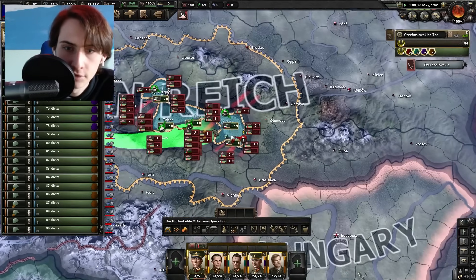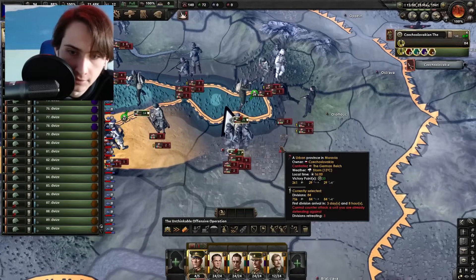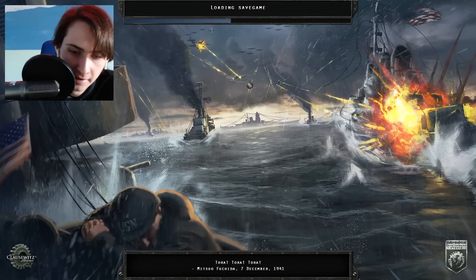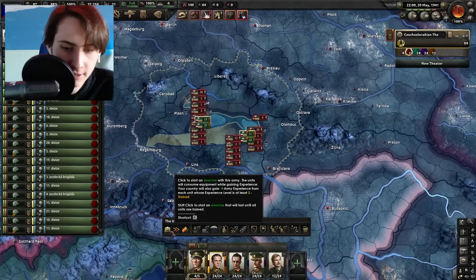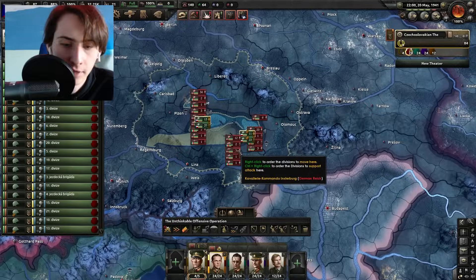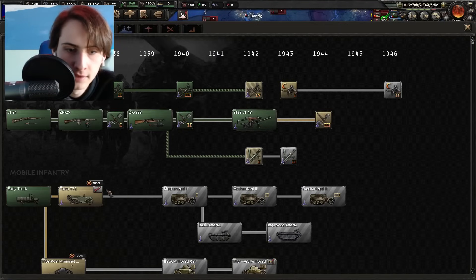I tried exercising to bait them into attacking and it worked — and I lost a tile. That is why I do not play on Iron Man — mistakes were made and lessons were learned. So instead of exercising the whole army at once I'm just going to exercise one general at a time. Here's an idea: let's develop an atomic bomb. Here's another idea: what if instead of building an atomic bomb we learned how to build a truck.